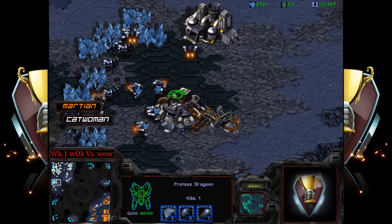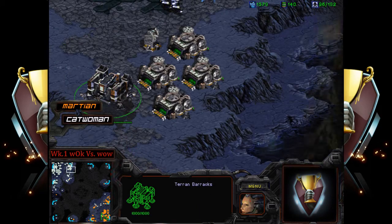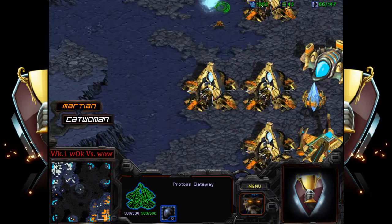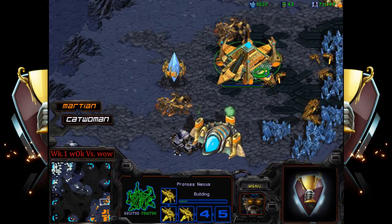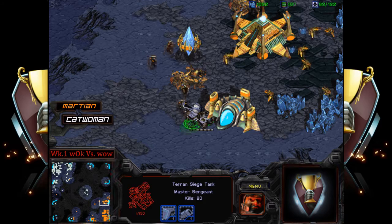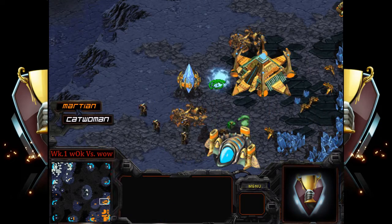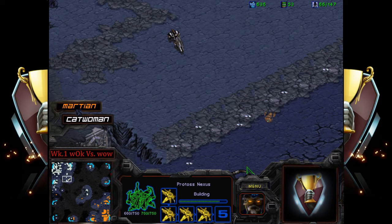Catwoman has done a pretty good amount of damage. Keep in mind we're seeing only three to eight gateways for Martian, and things are looking very good for catwoman. Now catwoman starts shelling at the third — the minerals are completely exposed. That tank is getting 11, 16, 19 kills! Finally the zealots can hear it — not before it gets 20 kills — and finally the tank goes down after 20 probe kills. Absolutely ridiculous and very beautiful coming out of catwoman.